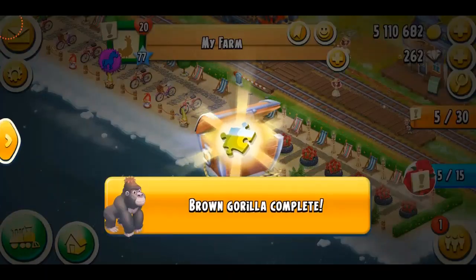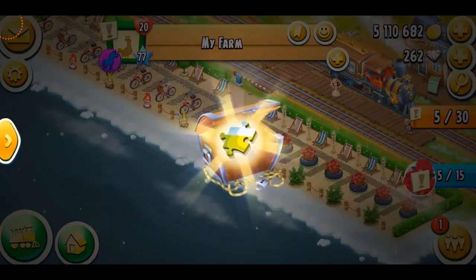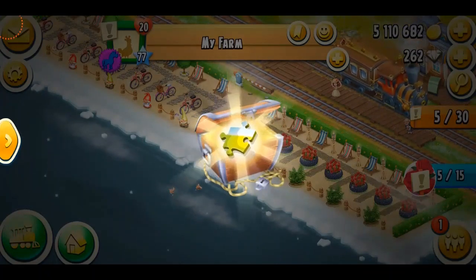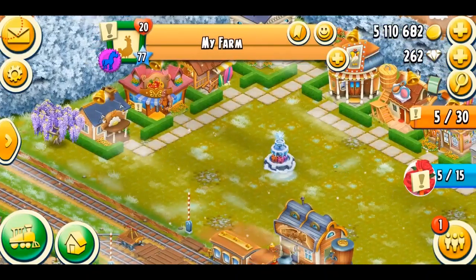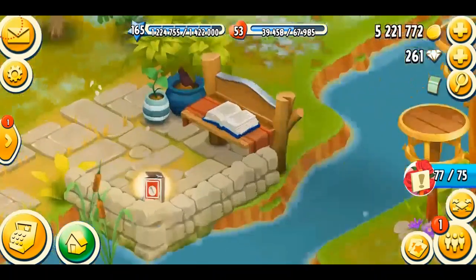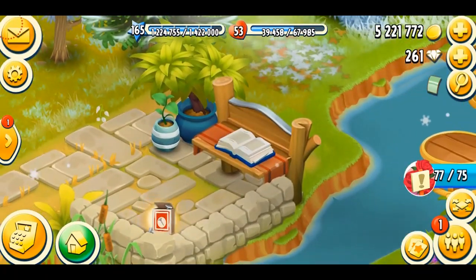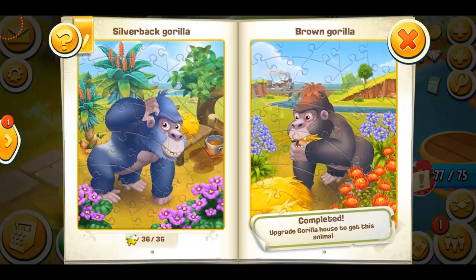Oh my god, what a big surprise! It just unlocked my brown gorilla — that has to be perfect. Yay, that's so cool! Now if I come over here to my puzzle book, you can see it's jumping, so I'm just going to tap on here and boom — there we go. Brown gorilla is completed.